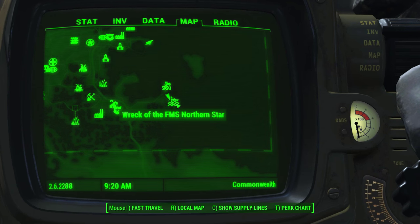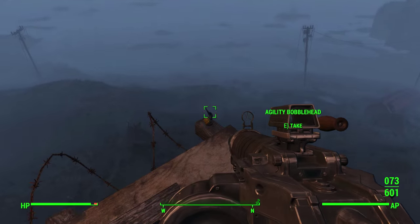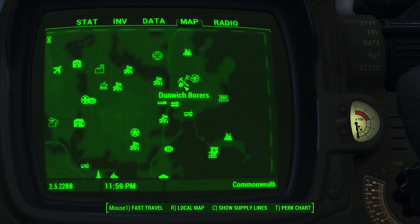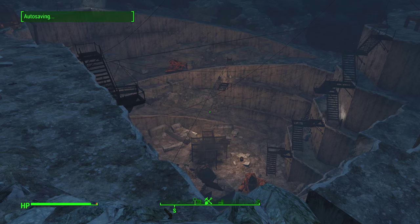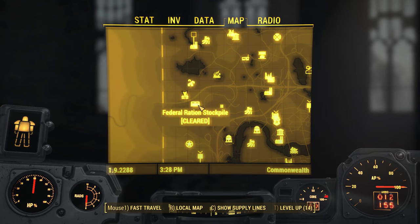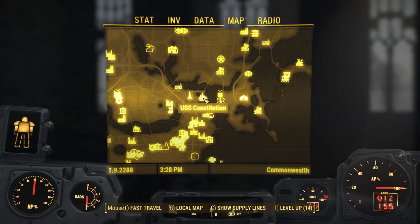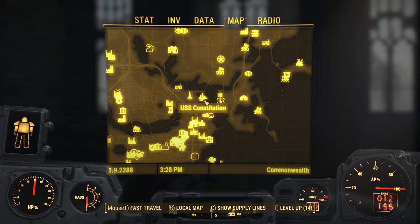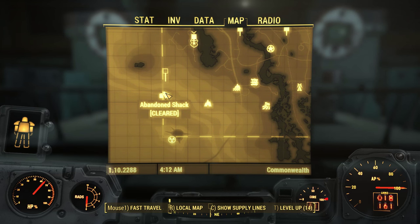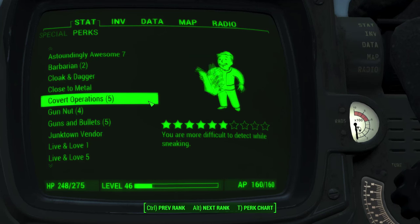Beyond perks, there are other useful things. You can get the Agility bobblehead at the northern stern in the southeast part of the map — it's on top of the ship in a corner behind a shed and permanently increases Agility by 1. At Dunwich Borers in the northeast, down in the mine next to the terminal, you can get the Sneak bobblehead, improving your sneak by 10%. You can also collect all 10 Covert Operations manuals — locations will be linked in the description. They are hard to spot as they look similar to a burnt newspaper. After collecting them, you can check your Pip-Boy under Perks to see how many you have.